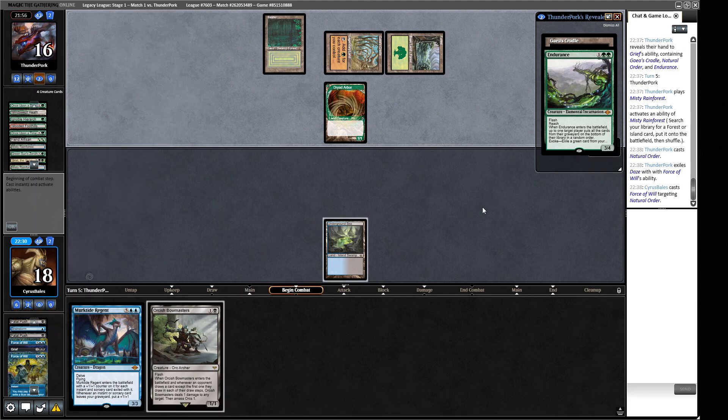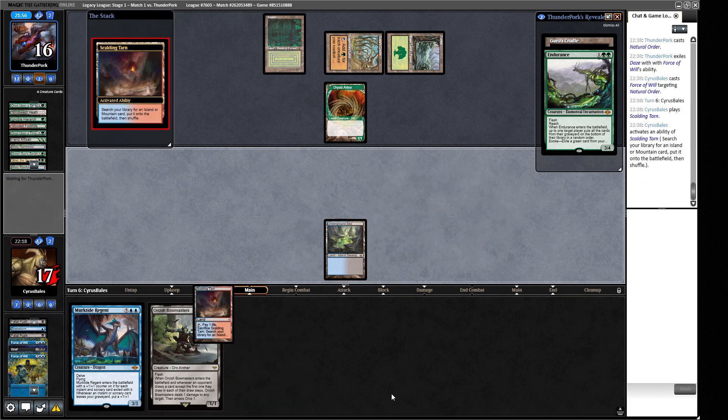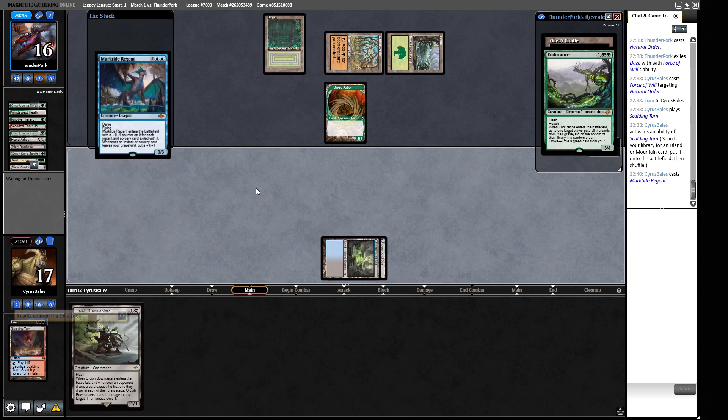We found a land - we could snipe away their guy and strand their Endurance, or just play Murktide right now. I think Murktide is the better call. This is their opportunity to pitch-cast Endurance but they can't because their other card is Cradle, so we're safe. We make ourselves a big Murktide. I was debating whether to keep Fatal Push to make the creature slightly smaller but have the chance to get Mystic Sanctuary, since Fatal Push is good against this deck.